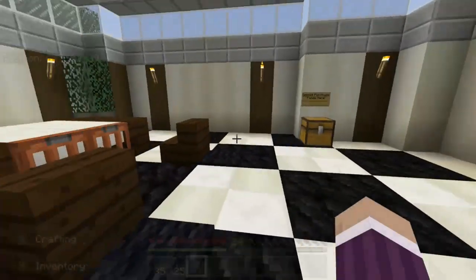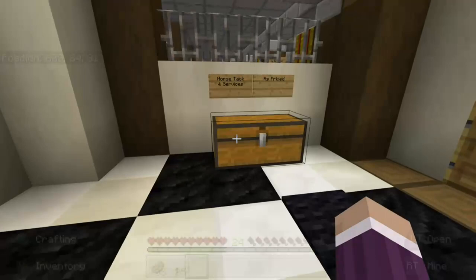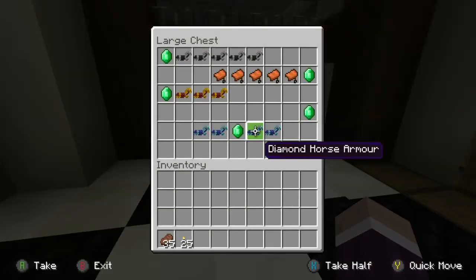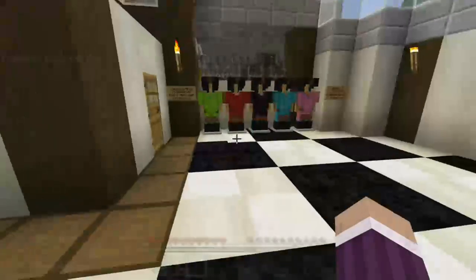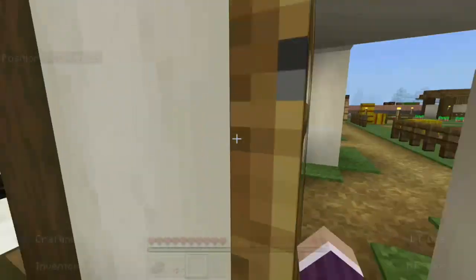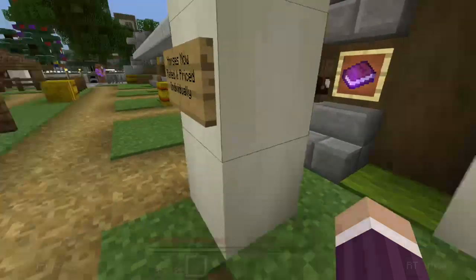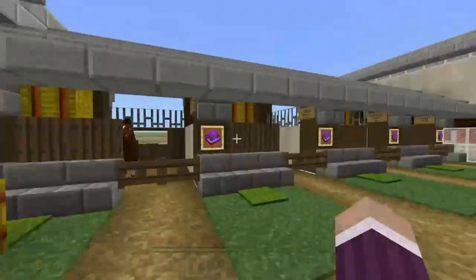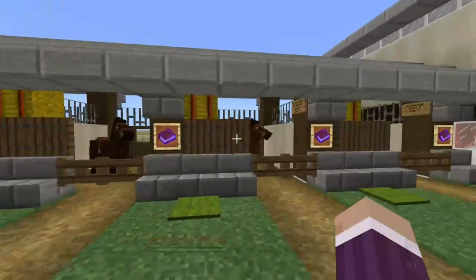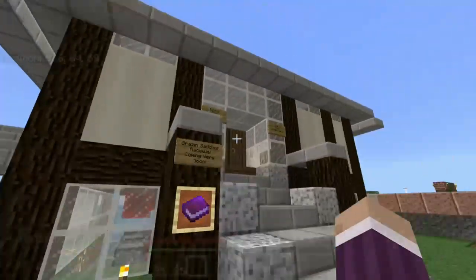So we've got the office here where you come to buy your horses, put your money in there. There's services where you can buy things for money. We've got some jockey attire for people who want to race the horses - all about immersion, that's my key point. And they've got the control room here which controls the race.